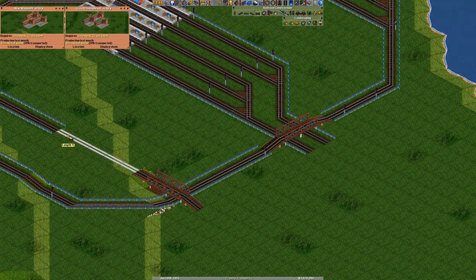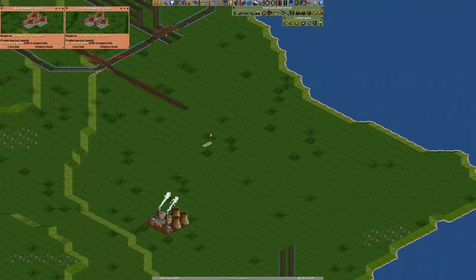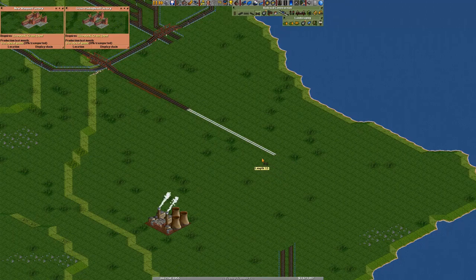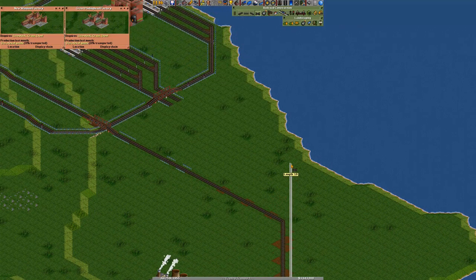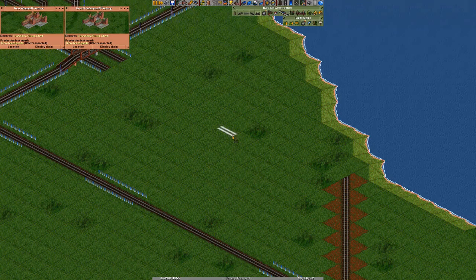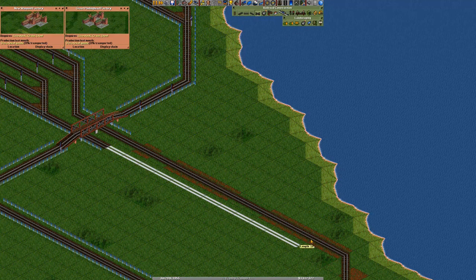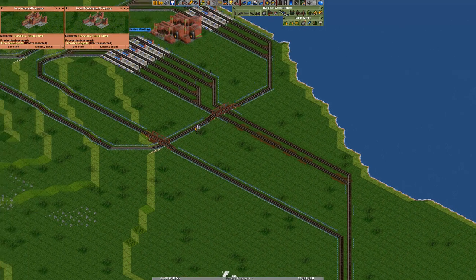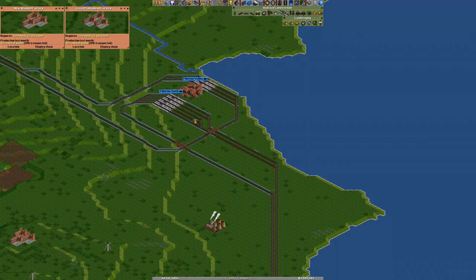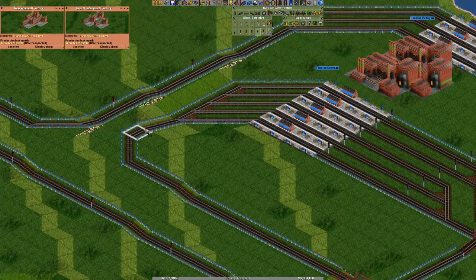The bridges in this game are amazing. The amount of times you play a game and it says that needs to be on level ground — this game doesn't care. They fixed that years ago and I'm so happy they did. I don't need this double track here but it's nice. Realistically we could load up some steel trains and get them going.